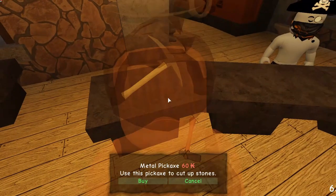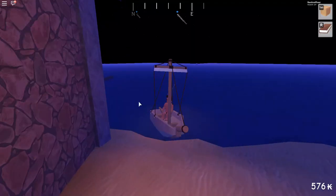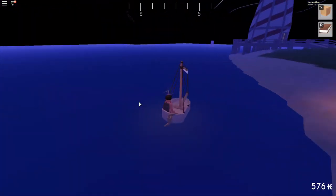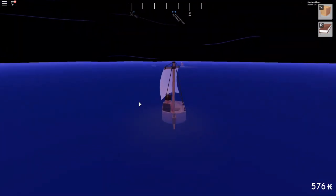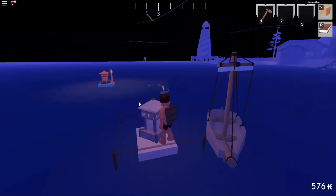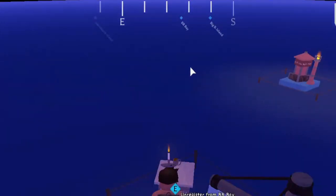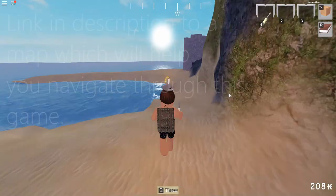Now you can use that kip to buy a metal pickaxe and a chisel, and now you can cut up stones. You're going to want to come over to one of these wayposts right here and sign up for one. This will help you navigate around — there's a little dot on the compass that will always show you where that waypost is.